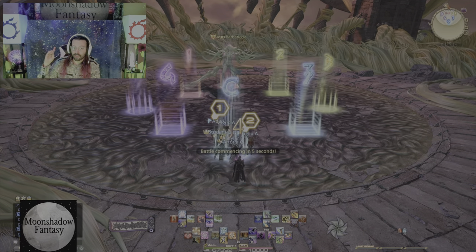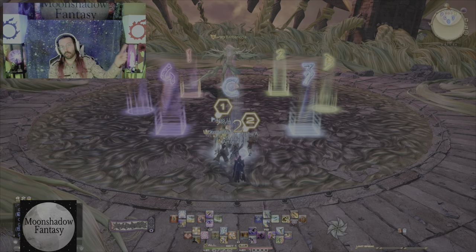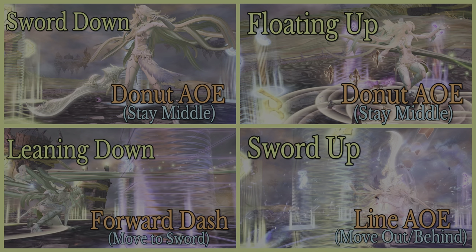I made you a cool illustration — please take a screenshot. These four moves have to do with the same phase, which you will see more than once. If her sword is aimed down, it is a donut — stay in the middle. If she is floating in the air, it is also a donut — stay in the middle. If she's leaning down with her hair facing her sword, run to the sword because she's going to dash to it. If her sword is up, it is a line AOE — move to the back.